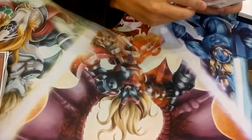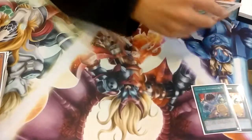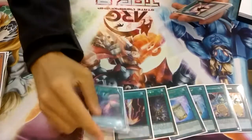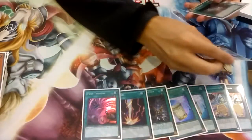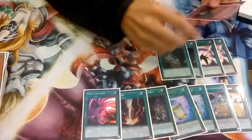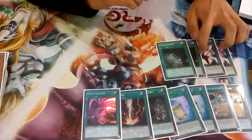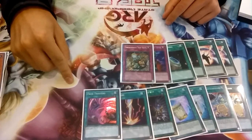And your spell lineup: two Decisions, two Instants, one Face Off, one Raigeki, one Twister, one Sky Iris, two Terraformings to search for your high scales and these because it deck thins for you a lot, and then one Treacherous, one Bottomless.